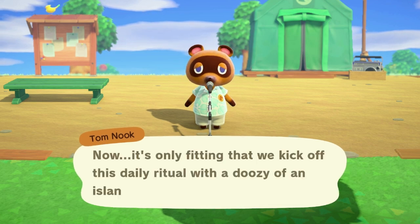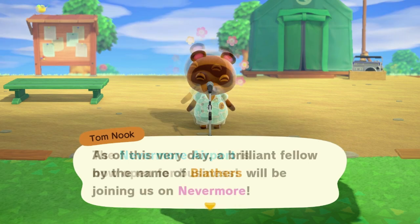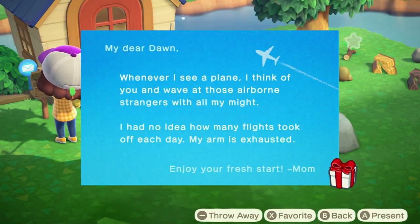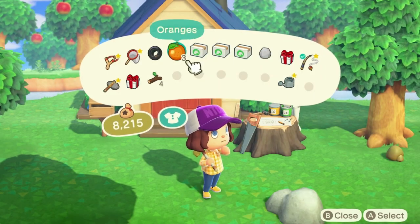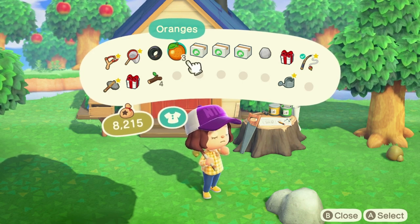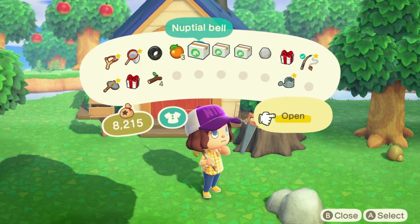When day two arrives, Tom Nook will let you know that the airport is now open for service and Blathers has arrived on the island. When you get your mail the second day, you will have a present from your mom that contains three pieces of fruit. Make sure you don't sell these — the only way to obtain this fruit again would be to visit a friend's island who has them, and you cannot get them naturally in the game.